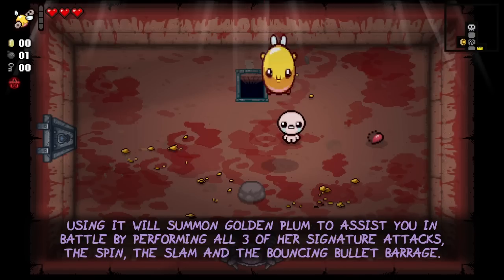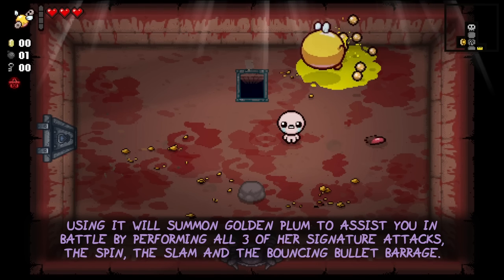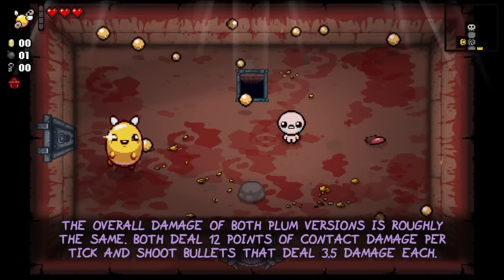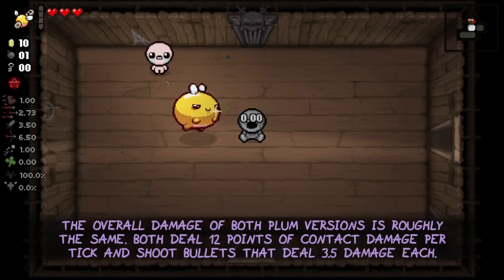Using it will summon Golden Plum to assist you in battle by performing all three of her signature attacks: the Spin, the Slam, and the Bouncing Bullet Barrage. The overall damage of both Plum versions is roughly the same — both deal 12 points of contact damage per tick and shoot bullets that deal 3.5 damage each.